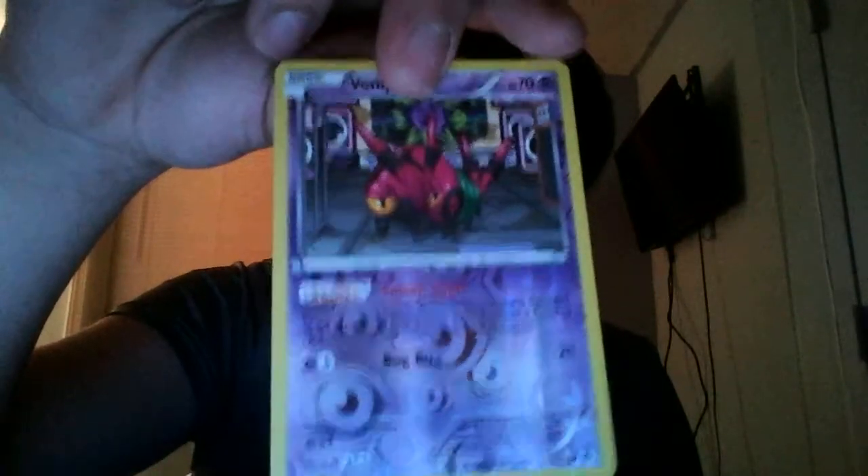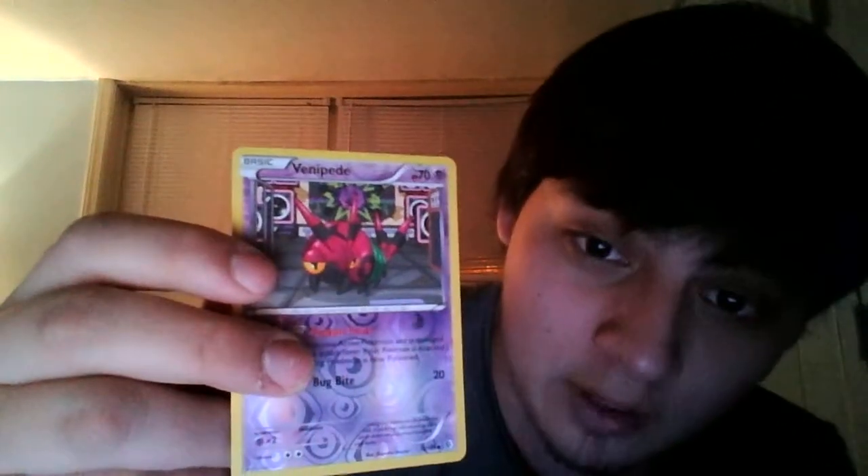Rattata, Mienfoo, Spoink, Foongus, Venipede. Ooh, reverse holographic — I actually like it, I like the details. You see the Pokémon and then you have Cofagrigus in the back — it looks like it's in Roxie's gym, I think. And last but not least, Stoutland — holographic, it's a rare. Yeah! That's all the cards I got from this pack.